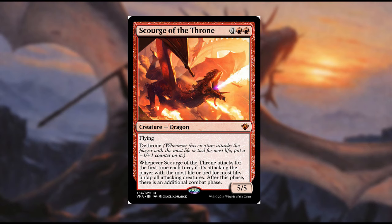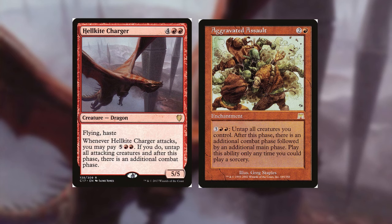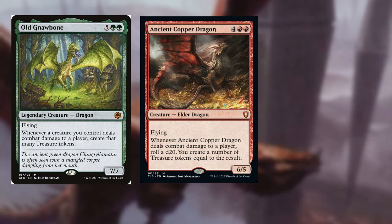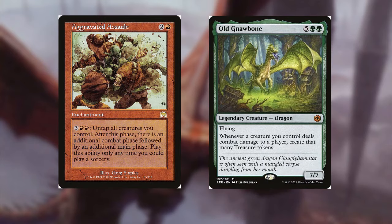Speaking of extra combats, let's get into the combo of the deck. We have cards that produce extra combats and ways to generate extra mana. Using Hellkite Charger or Aggravated Assault, we pay their mana stipulations to get an extra combat. To generate the mana needed, we use Old Gnawbone, Ancient Copper Dragon, and Savage Ventmaw depending on the situation. For example, with Aggravated Assault and Old Gnawbone: swing with Old Gnawbone, get seven treasures, dump five mana into Aggravated Assault to untap creatures and get another combat, then swing Old Gnawbone again for even more treasure — creating infinite combats.